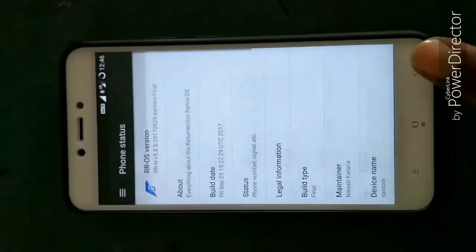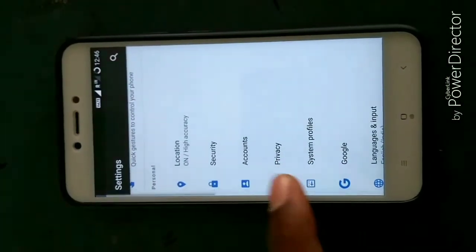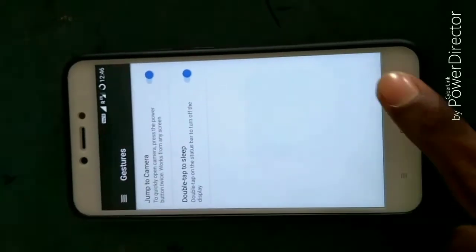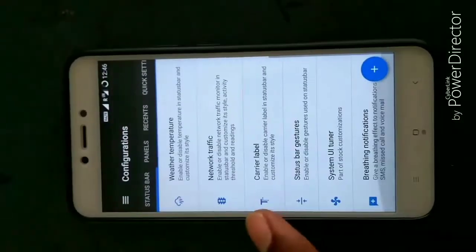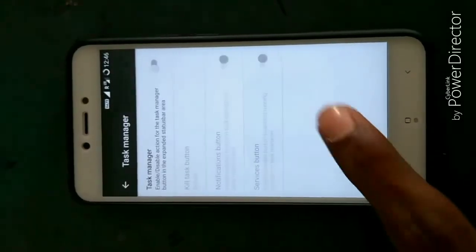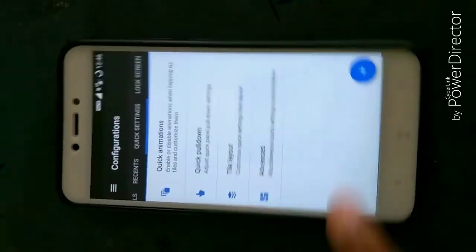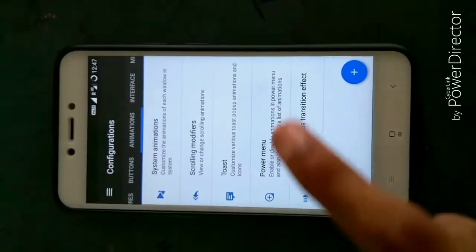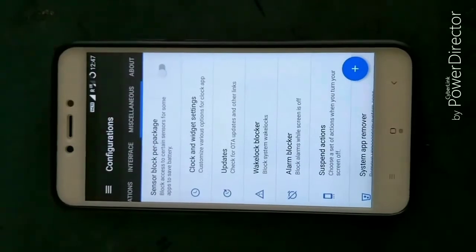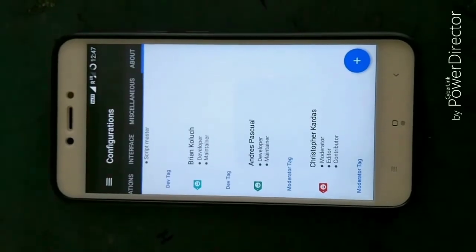Now I will show you all. Go back and select. You have some gestures and configurations. You can see lots of customizations here — you can change anything you want. The options include: Themes, Quick Settings, Panels, Lock Screen, Taskbar, Quick Bar, QS Styles, Animations, Buttons, and Hardware Buttons. You can also add an on-screen display button and other tweaks. Thanks for watching this video. Subscribe to my channel and hit the like button for more videos.